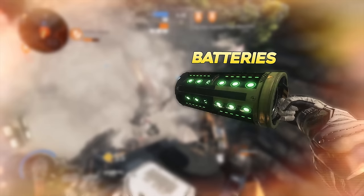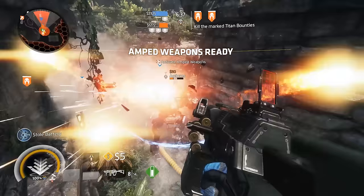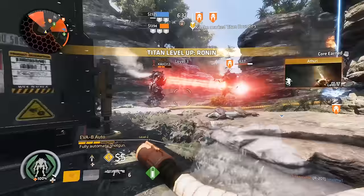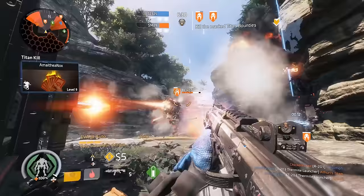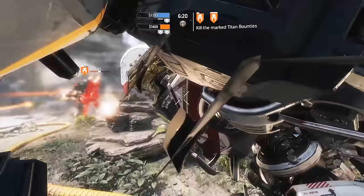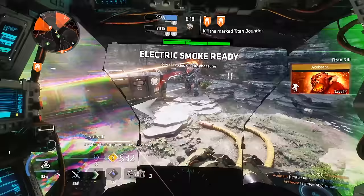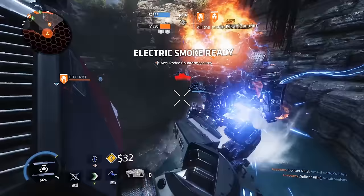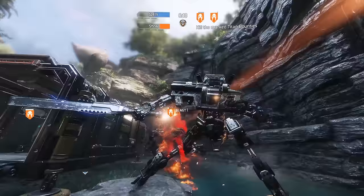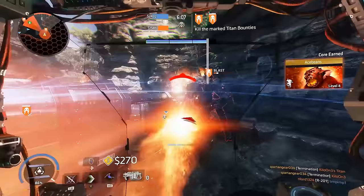Those green glowing canisters are batteries — a valuable resource capable of extending the life of your titan. They can be removed from enemy titans and inserted into your own via a rodeo. You should never pass up a battery if you don't need it, because a fellow titan probably does. Slotting batteries into your titan and into friendly titans, and removing them from enemy titans, is a great way to alter the course of the battle. It may seem small, but it could genuinely lead your team to victory.